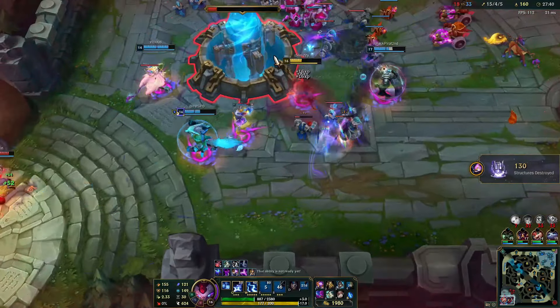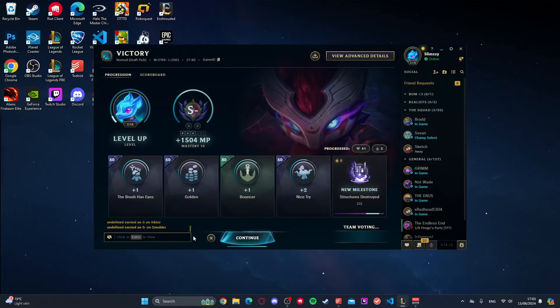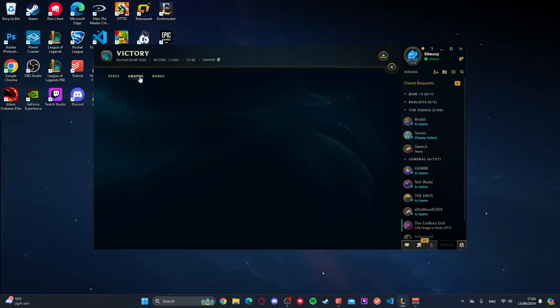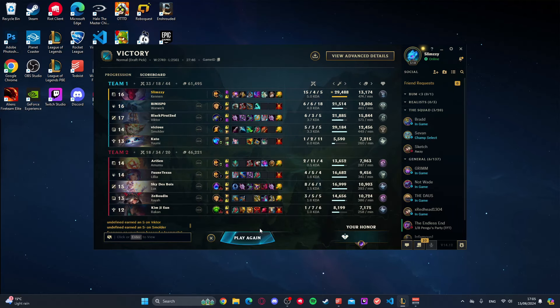That Smolder hurts so much — GG guys! Went ahead and honored the Warwick there. He played really, really well — some nice ganks topside as well, and one of the most chilled out Warwick players I've had in a while. Damage-wise, we did number one on our team — no way! Smolder was very close but our damage was crazy guys. On-hit Kennen with this build seems pretty fun — you guys got to try it out too. If you guys enjoy, smash the like button, subscribe, all that good stuff, and I'll see you guys in the next video.